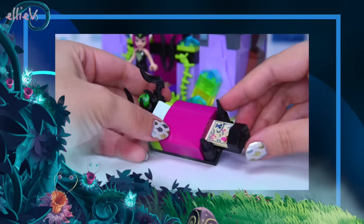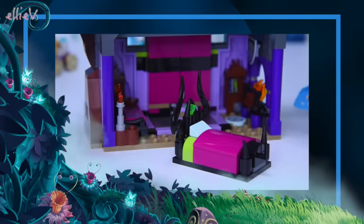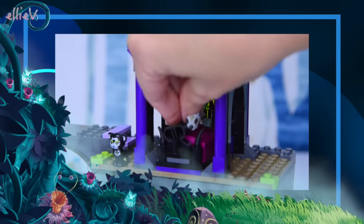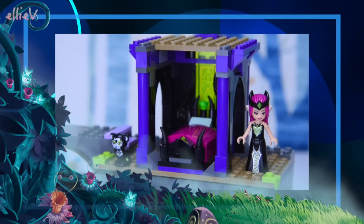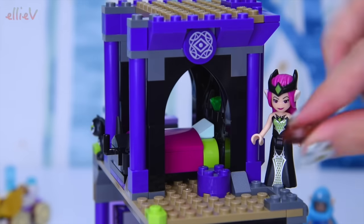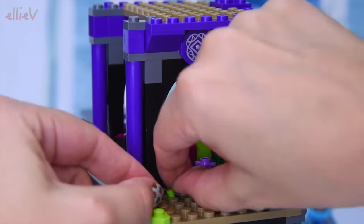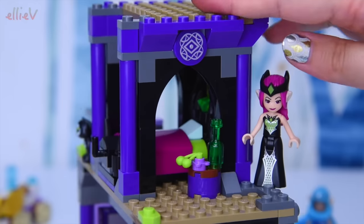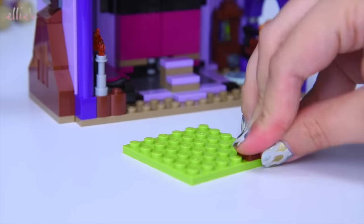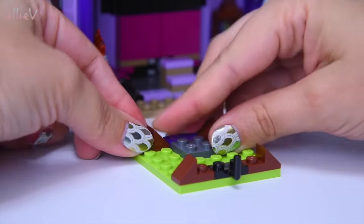If you missed part one of this build, you can click the little eye up in the corner which will take you there to watch, and the link will also be in the description box underneath the video. When you've seen that, make sure you come back because we're about halfway through bag four and we still have a lot left to build. We've just finished Ragana's bedroom up here in the treehouse and she now gets a side table with a drink and something to snack on, while she's rolling off her curved bed because it's not very comfortable. It looks fantastic but she's not going to be very comfortable sleeping on there - but I do think maybe she doesn't sleep. What do you think? Do witch elves need to sleep?